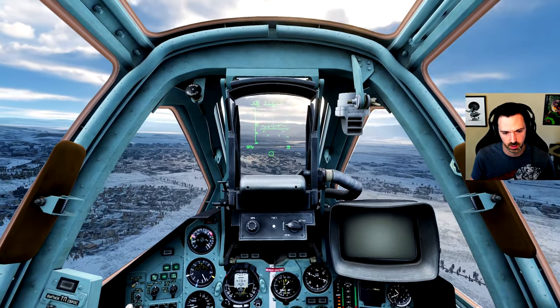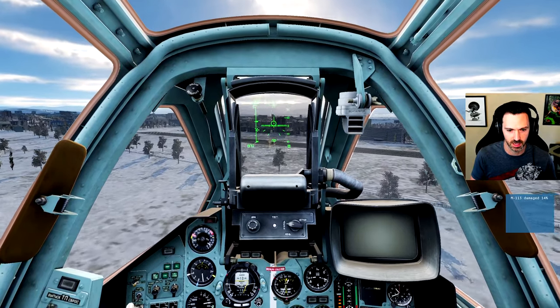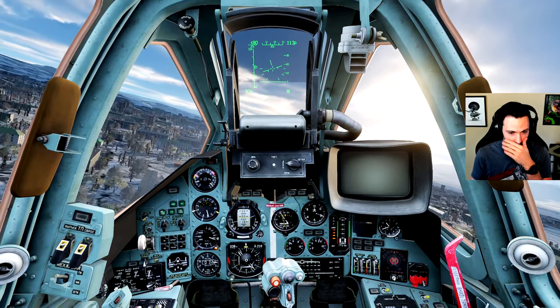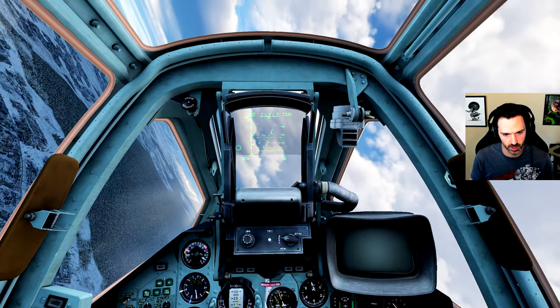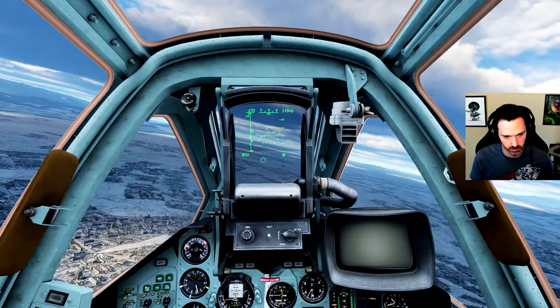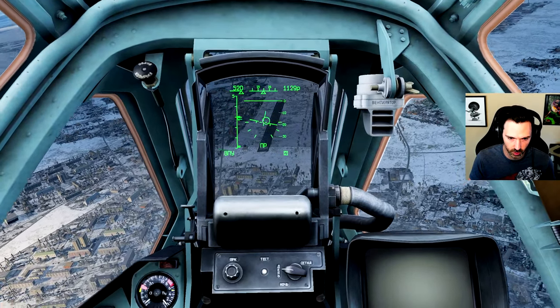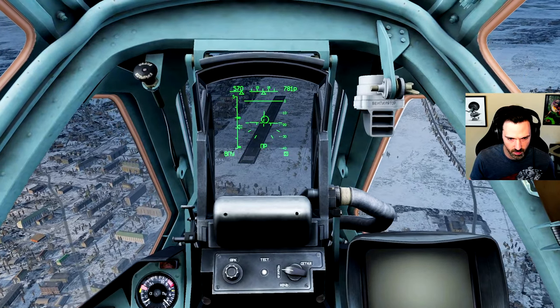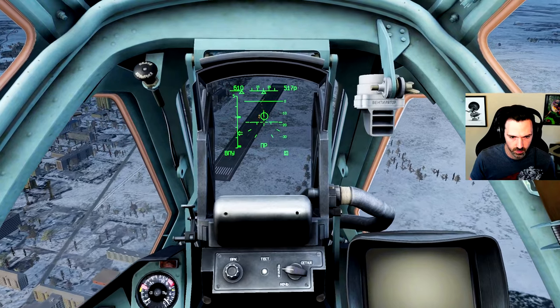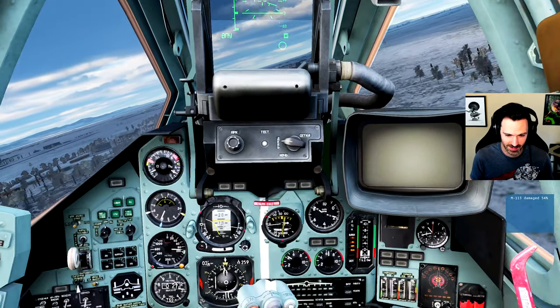I'm going to keep some altitude before I come in here, because I'm diving at a high-rise. There's some hits — 14% damage. Let's hit the gas and pull up. I've hit him, and I've got about half my gun ammo left. If I pull harder I'm going to lose more airspeed. As long as I still have altitude, I want to burn some of that airspeed, so let's go to idle throttle — as we come down we're going to gain a lot of speed. More hits — 54% damage. And we're out of ammo.